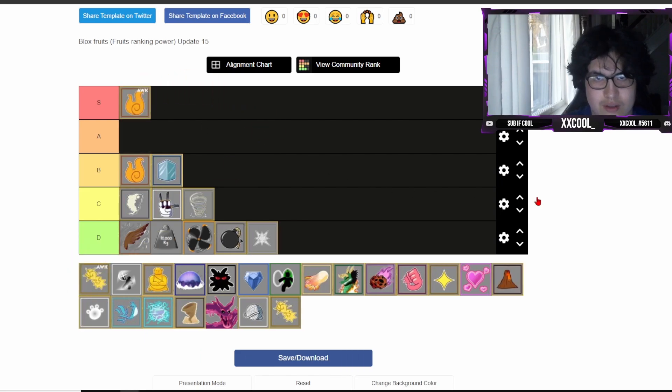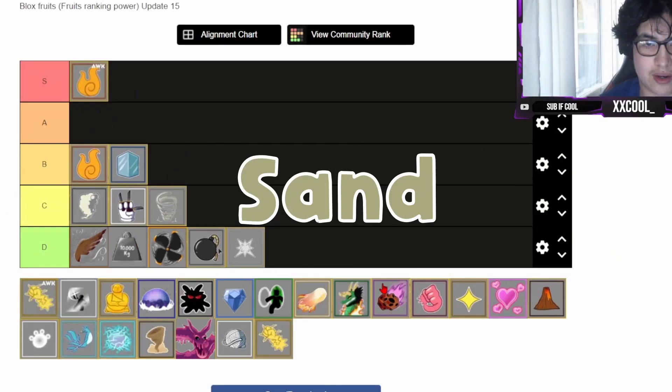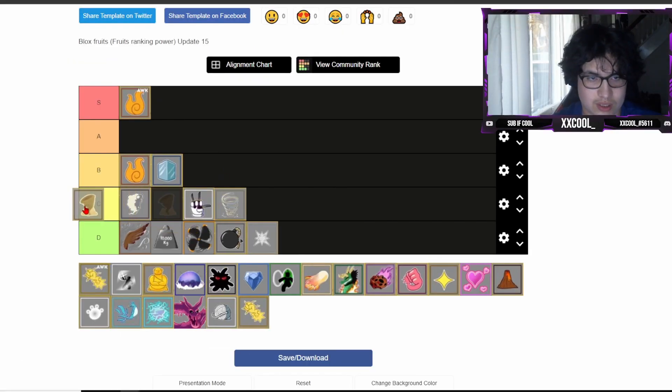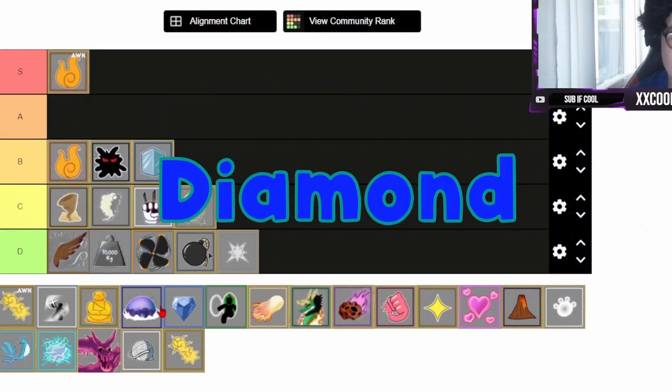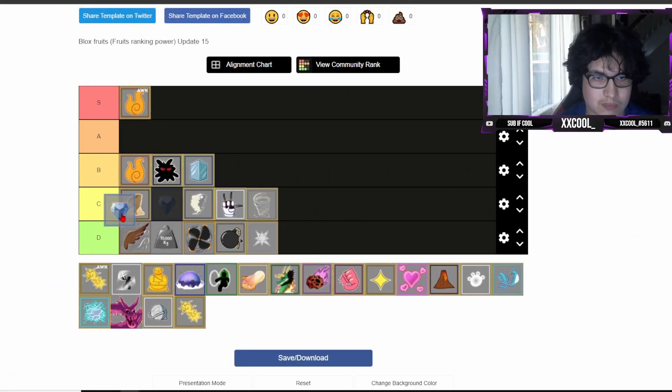Flame awakened I have here but we're just gonna put it in S tier, same as last time. Sand is a Logia so I'm putting it into C tier - high C tier though, because it's not good at PvP. Dark I'm putting into B tier, above Ice for grinding. Awakened Dark would definitely be S tier. Diamond I'm putting better than Smoke but not better than Sand, just because Sand's a Logia.